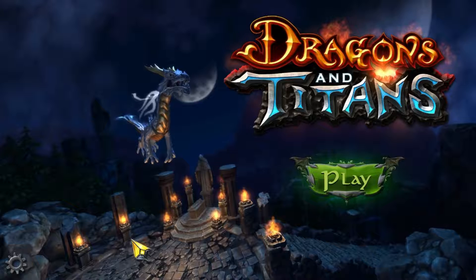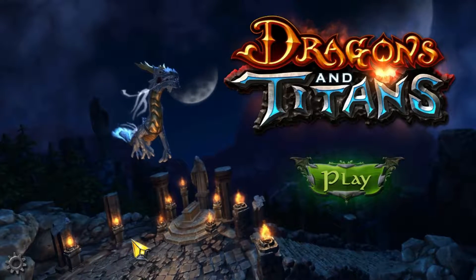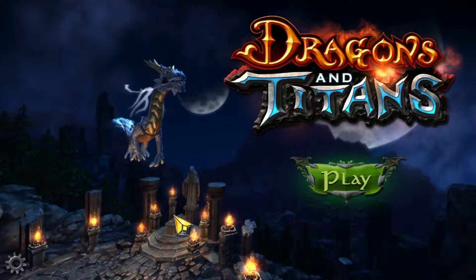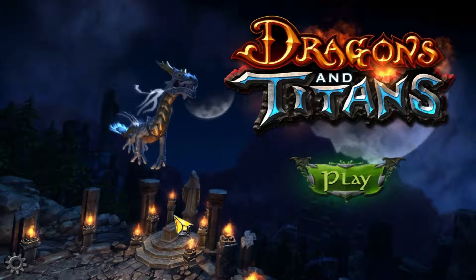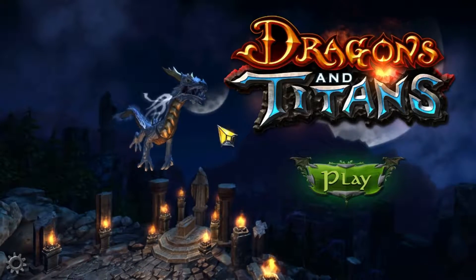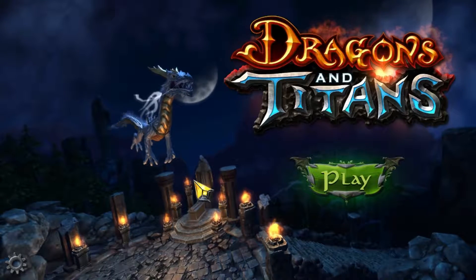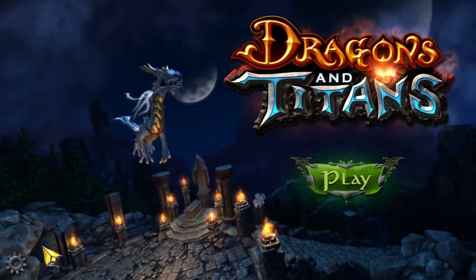Dragons and Titans is developed by Wormbite and was actually developed for Facebook a while back, released on there. Wormbite used to have a partnership with Zynga, so that kind of explains the Facebook thing. But recently in 2013, Zynga and Wormbite split and now Wormbite is bringing Dragons and Titans to the PC. Being from a Facebook game, it's meant to work on mobile devices — a lot of the UI is quite big and easy to click and see, so this cursor as you can see is massive, and the settings button is fairly large too.